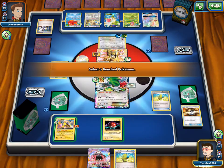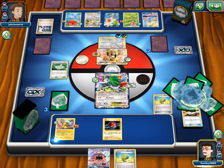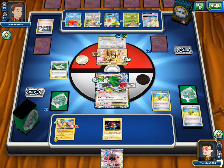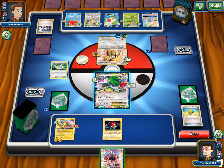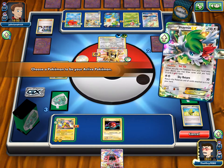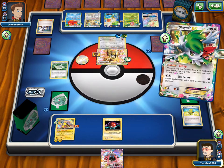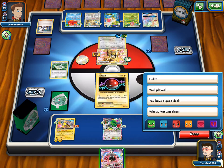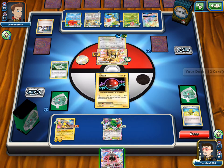We can feed him the Voltorb. Either way they're gonna die — anything can get one shot by this thing. We pull an energy — feed him the Voltorb. Well, we have a Lele, so Lele for Sycamore — fresh seven. I like that. 12 cards in deck — they're gonna hold the Bursting Balloons.